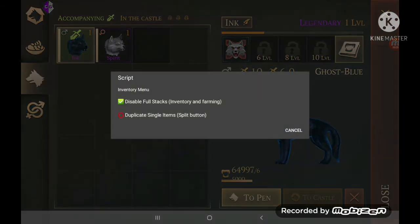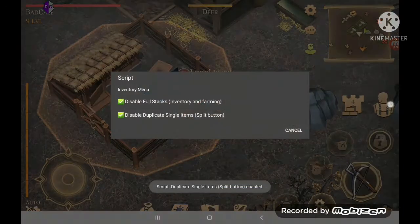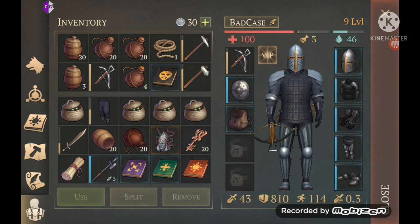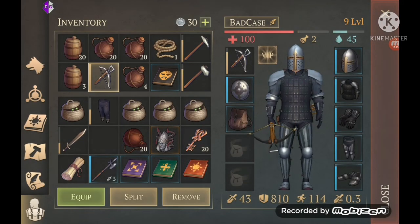The other thing in inventory is duplicate single items. That will let you duplicate single items — and I'm pretty sure we already showed that. There you go.